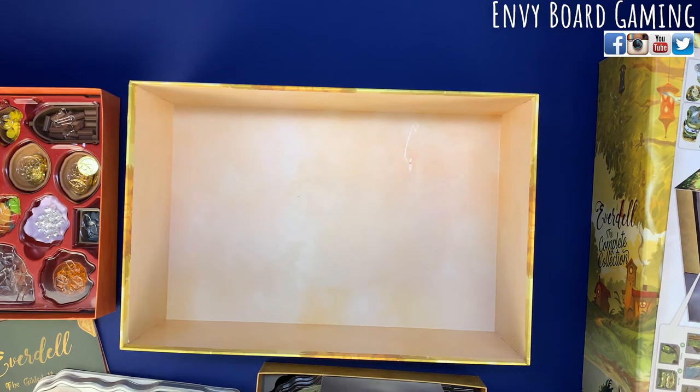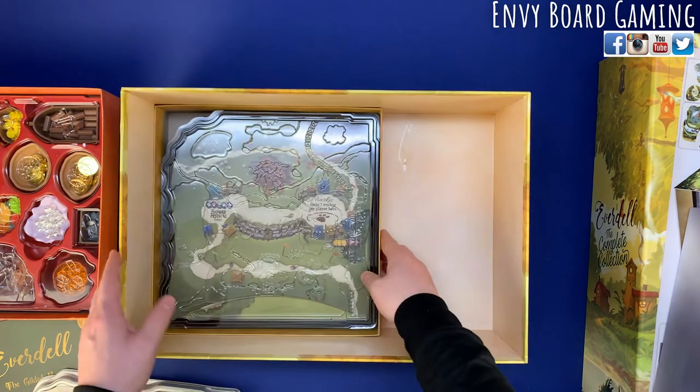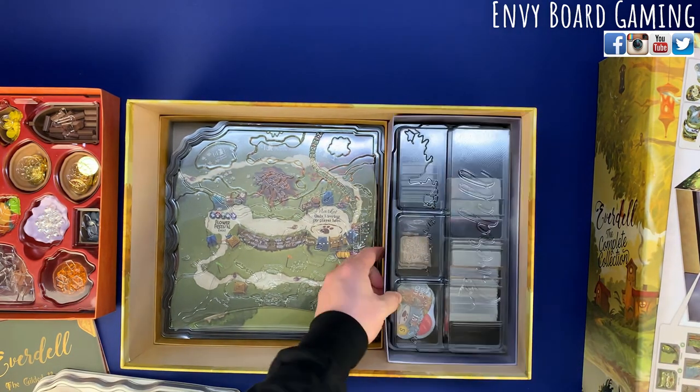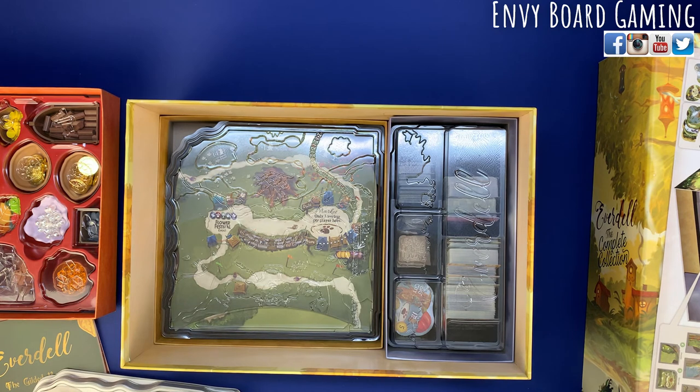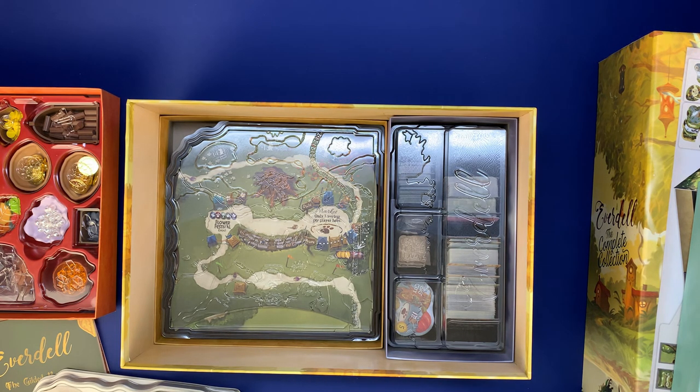It all fits in there really nicely. It fits on a Kallax shelf — it is deeper than a Kallax shelf so you're not going to be able to sit it back in unless your shelf is far away from the wall, but it does fit on a Kallax shelf. So that's going to be the unboxing and reboxing of Everdell: The Complete Collection. Please like, comment, subscribe, and click the bell icon so you get a notification every time we post a video. We'll see you guys on the next one!